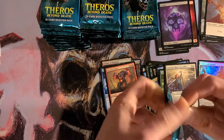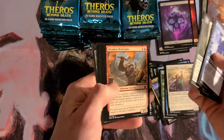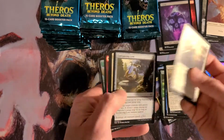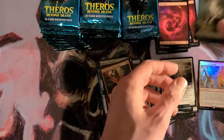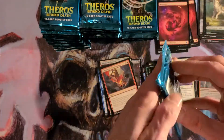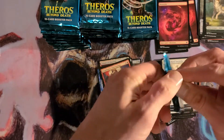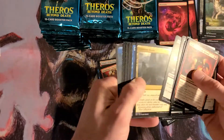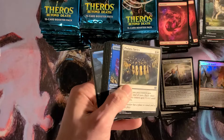Foil Underworld Breach — very happy about that. I am getting some good foils in these. Last box I got Dream Trawler, a Foil Shatter, and a Showcase Timurit. Pretty good. I don't think Timurit's really worth much, but I think the Showcase art is pretty cool.